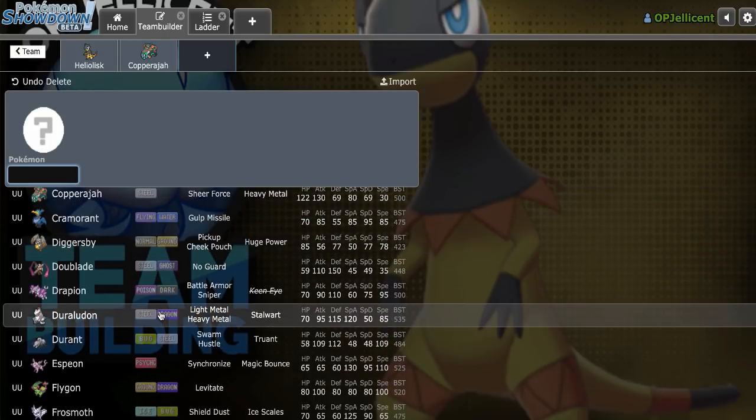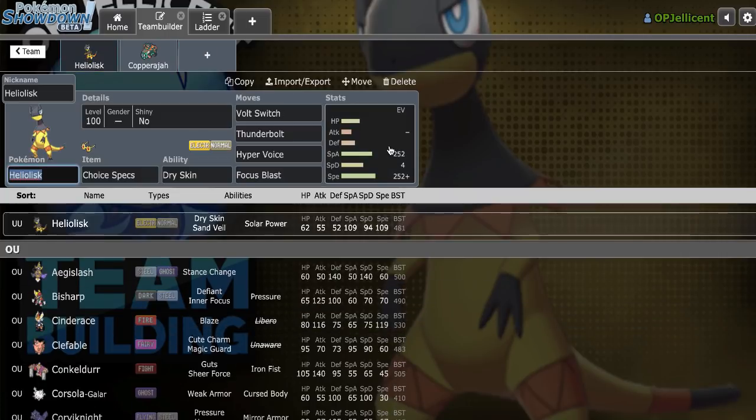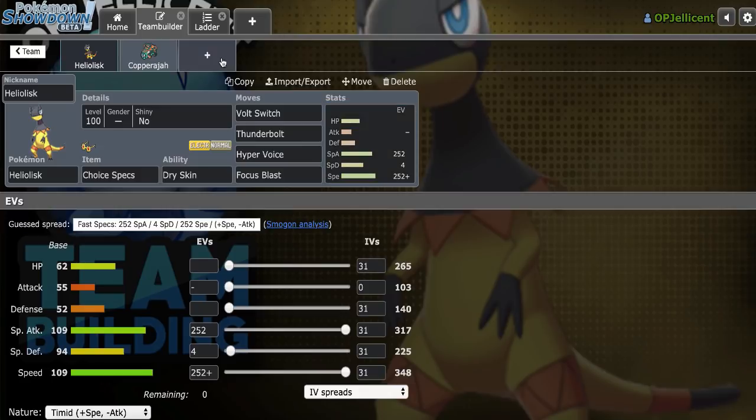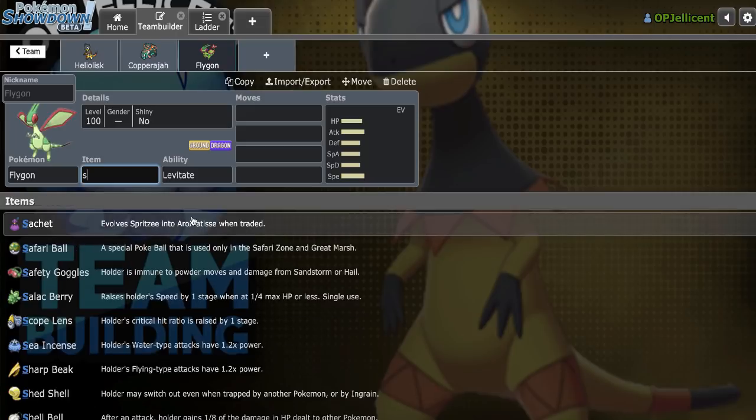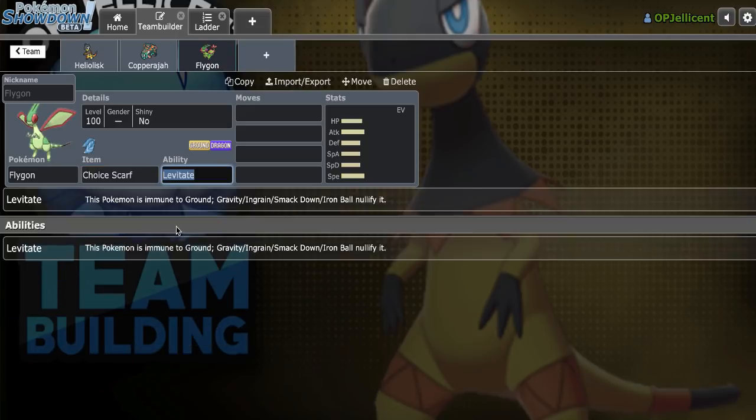Flygon would not be bad. The reason I like Flygon right here is because it lures in Corviknight really well, which I can just use to get in Heliolisk with U-Turn — so that would be really strong. I'm not really too worried about Ghost types; I can probably make aggressive pivots into Heliolisk on those Ghost-type moves. I think Flygon is just the way to go with a Choice Scarf set. Hazards are gonna benefit Flygon a lot too.